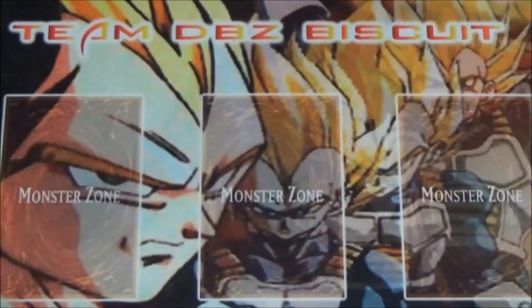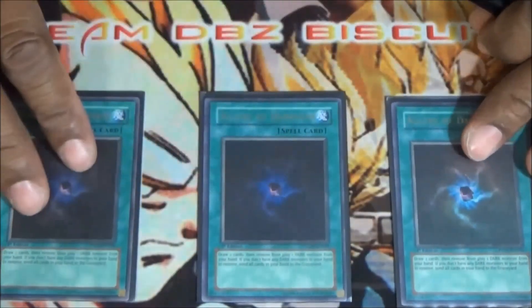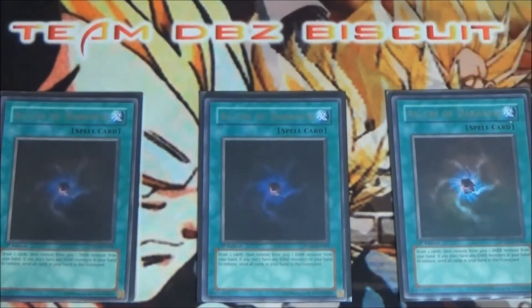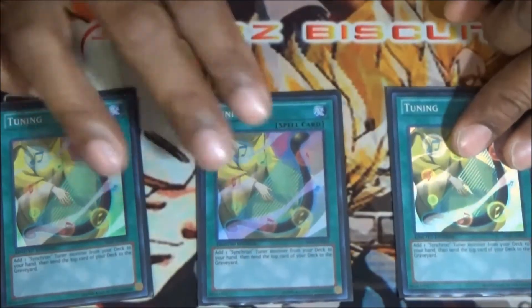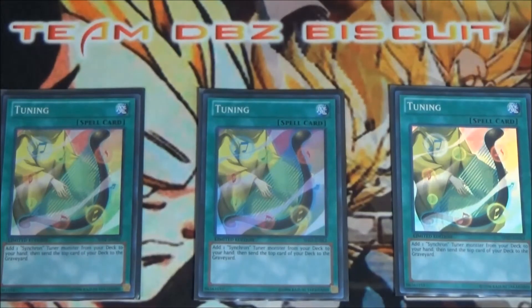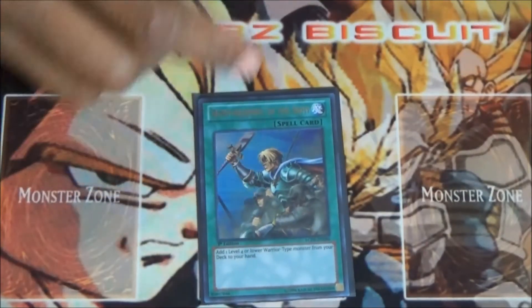For spell cards, still running three Allure of Darkness — you want three just to speed through the deck as fast as possible and get those combo pieces. Running three Tuning to be able to get to Quick Draw Synchron, get to Jet if you need to, and help those combo plays start rolling.